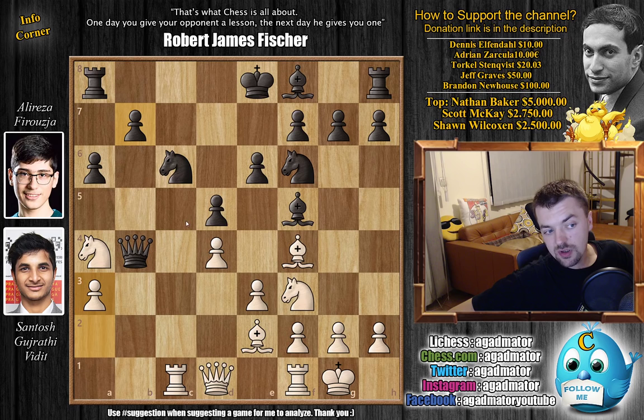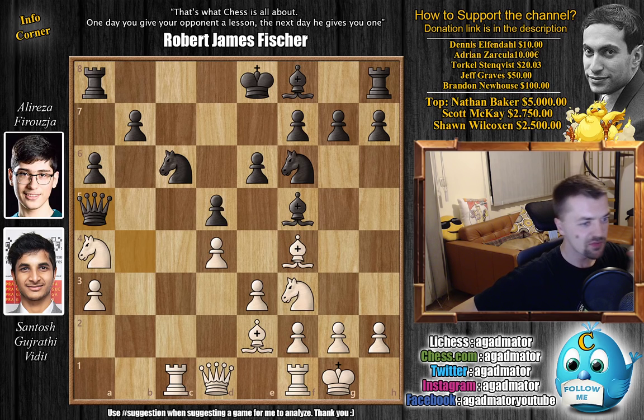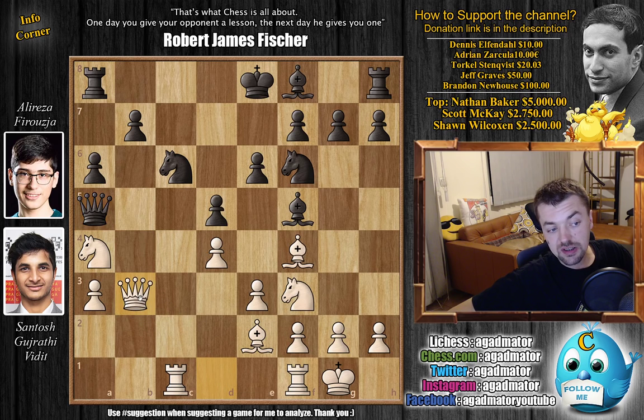Definitely better than what Firuja decided to do. Firuja played queen to a5, and like the title suggests, this is move 12 — so do your thing. Feel free to pause the video and try to find the winning move for Vidit while I give you a couple of seconds. For those of you who were able to do it, congratulations on finding the only winning move in the position — it's not an easy move to find. And for those of you who just want to enjoy the show, it's queen to b3.